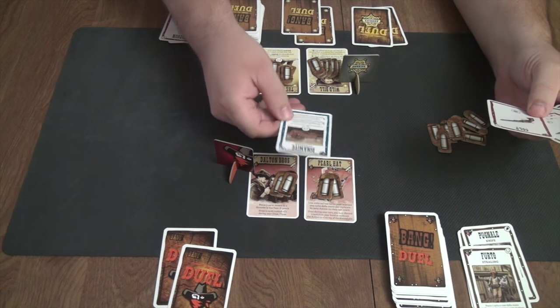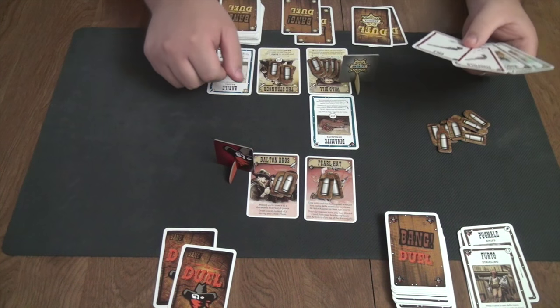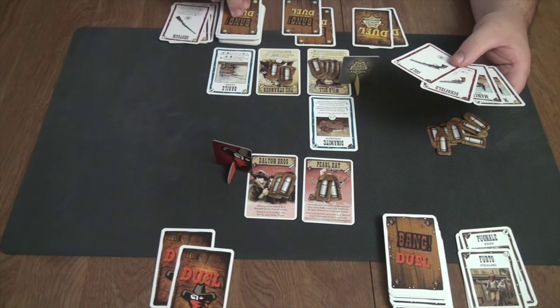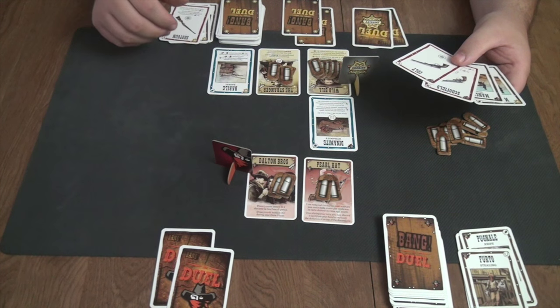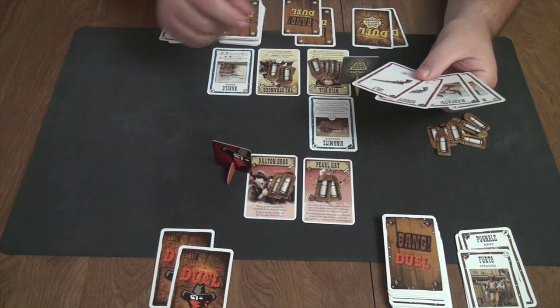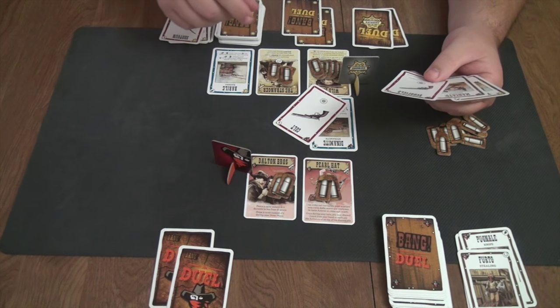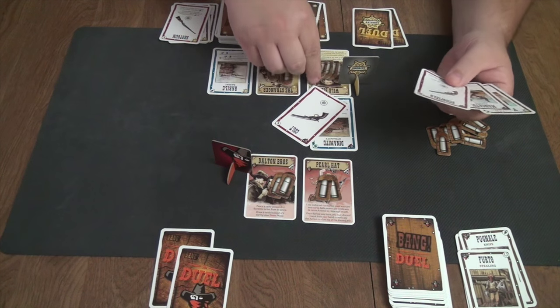Next he places an equipment card — Dynamite — in front of my opponent's active character. Dynamite says that at the start of that player's turn, they must reveal a card. If it has the dynamite token in the corner, they lose three life points; otherwise it passes to the reserve character. He then plays a card targeting Wild Bill, and Wild Bill does not have a Miss, so he loses a life point.